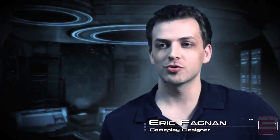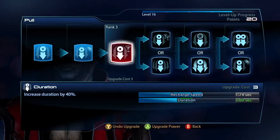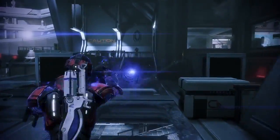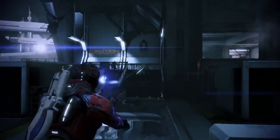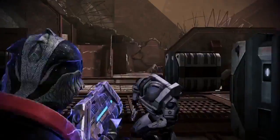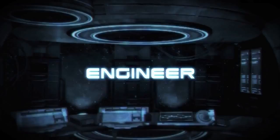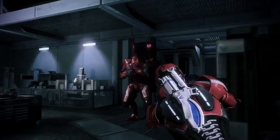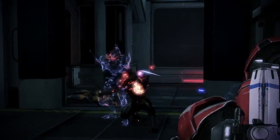Just being able to be a Krogan in the Mass Effect universe is amazing. The Adept is your traditional crowd control biotic class. What makes them interesting in Mass Effect 3 is the biotic combinations — you can combo singularity with Shockwave or Warp with Throw. That gives them a new type of gameplay where you can deal with bigger enemies by doing biotic combos and dealing high damage.